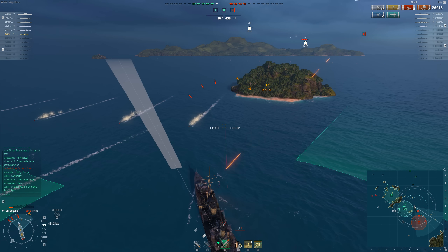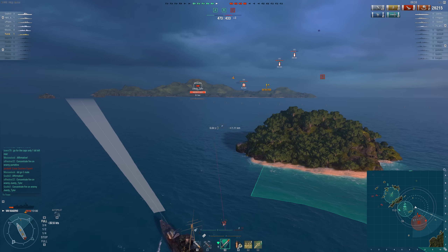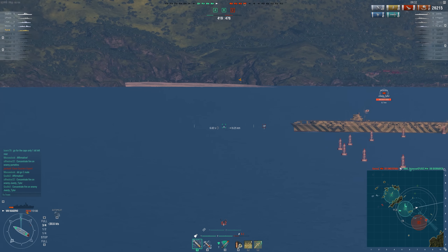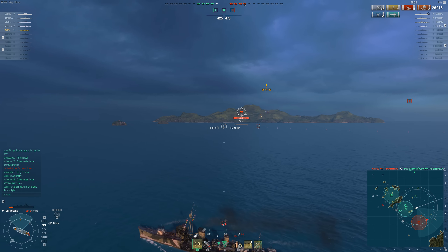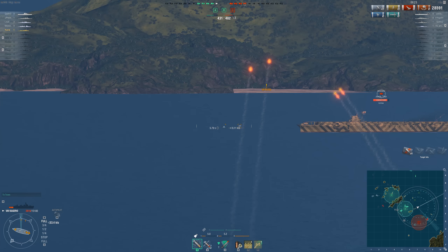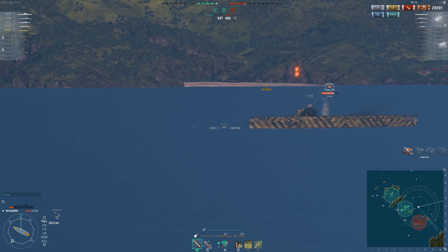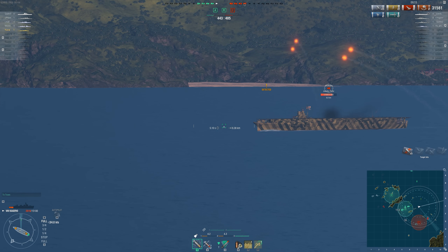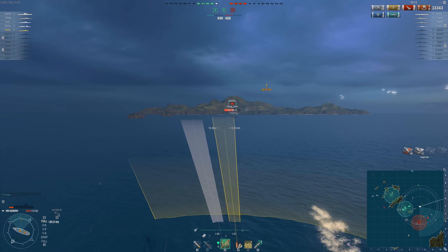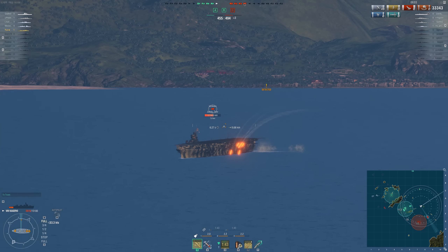Fubuki however has suffered very badly in the drop from tier 8. Losing the Type 93 Mod torpedo was to be expected — she could mess up a tier 10 battleship with those. What's really hurt her is losing the stealth module. The old Fubuki, fully rigged for stealth, could get a detection range of 5.5 kilometres. The new version can only manage 6.1 kilometres even with a 15-point captain and Concealment Expert. That 600 metres is an extra 10% gap between torpedoes downrange, and more importantly it's the difference between seeing a stealth tier 8 destroyer first and being seen first.